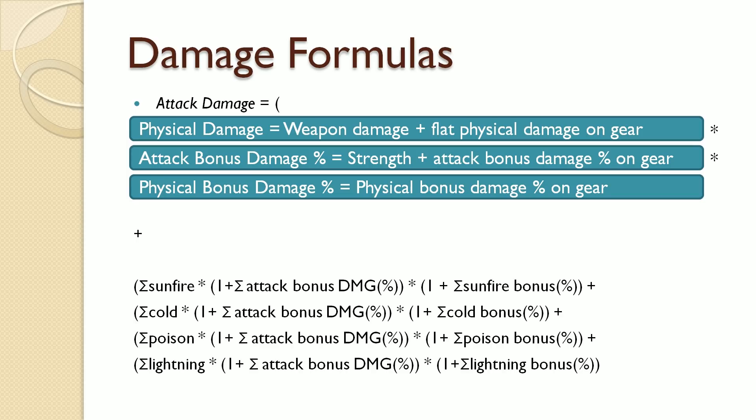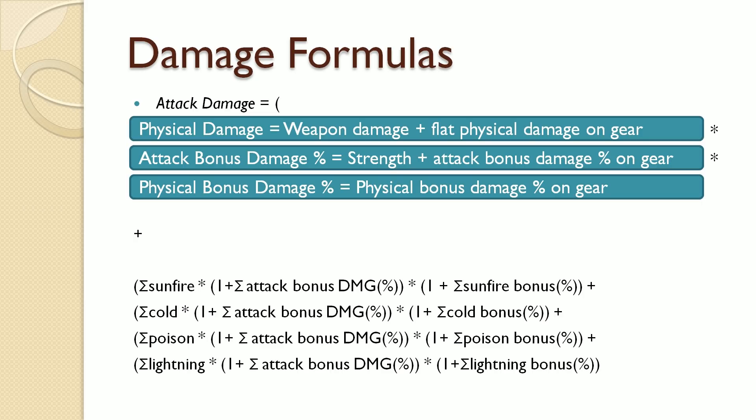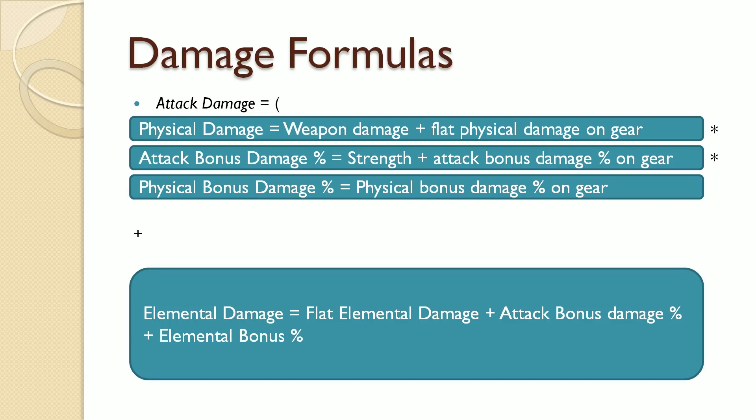The multiplications here are important because increasing any one of these stats gives you a high boost in damage — we're not just adding stats on top of each other, we are multiplying them, resulting in much higher numbers. This is also the reason why the elemental damage part of the formula is less impactful. It is not used to multiply the top three stats; instead, it is just additional damage added to the first result, making it not very impactful. From a formula perspective, you shouldn't emphasize elemental damage if your character is a physical damage dealer.